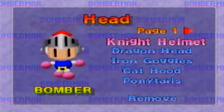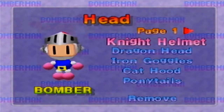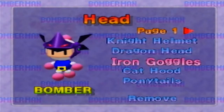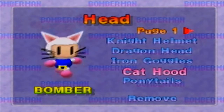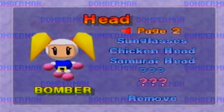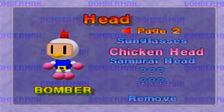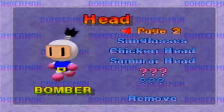Let's press A on knight helmets. Knights of the Round Table — thou shall not be defeated by thine blade. You also have the dragon head, iron goggles, the cat hood, the ponytails, sunglasses, chicken head, and samurai head.